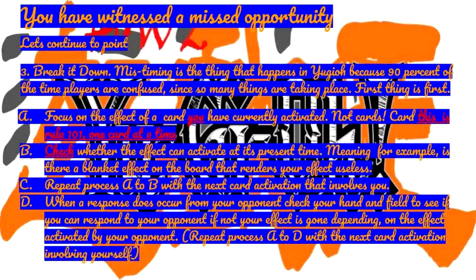Third: break it down. Mistiming happens in Yu-Gi-Oh because ninety percent of the time players are confused since so many things are taking place. Rule 101 — one card at a time. A: Focus on the effect of the card you have currently activated. B: Check whether the effect can activate at its present time — for example, is there a blanket effect on the board that renders your effect useless? C: Repeat process A to B with the next card activation. D: When a response occurs from your opponent, check your hand and field to see if you can respond. If not, your effect is gone. Then repeat process A to D with the next card activation involving yourself.